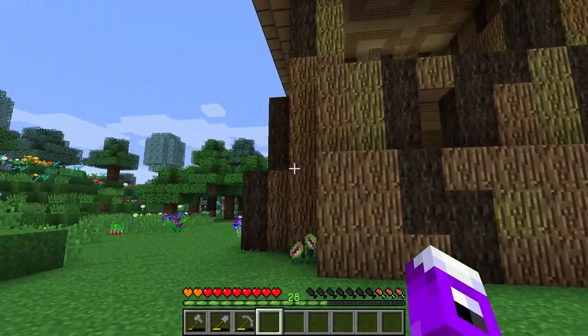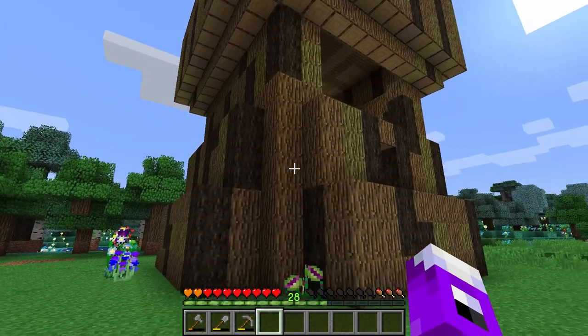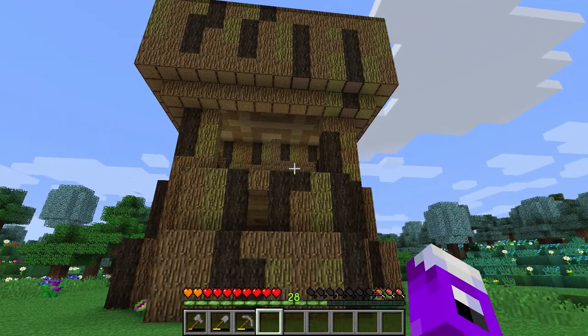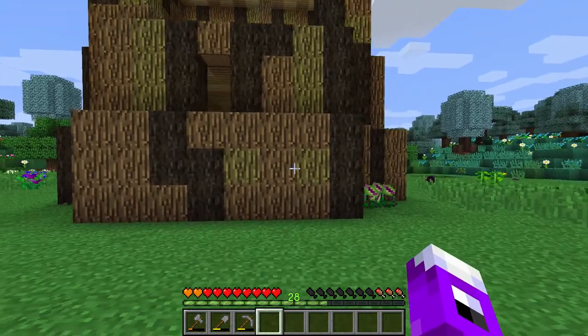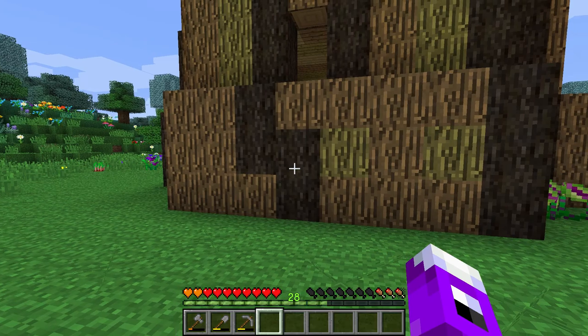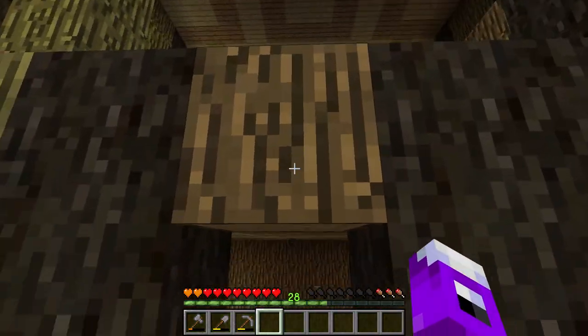So I did my best to add little slanty bits on the side, and I'd say it's coming along as a crafting stump far better. However, our only recourse for actually getting in the base now is a bit of a wall jump, like so — something we went over yesterday.